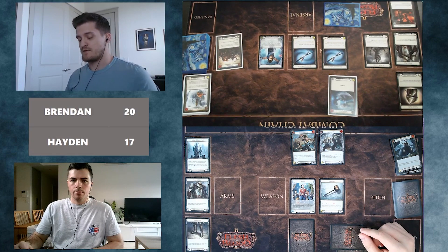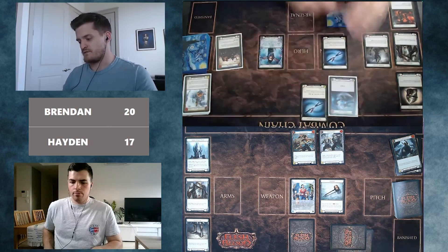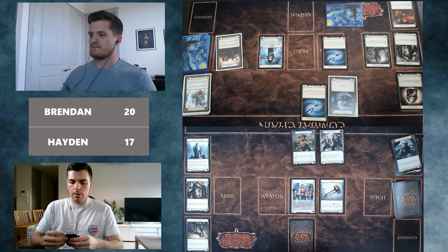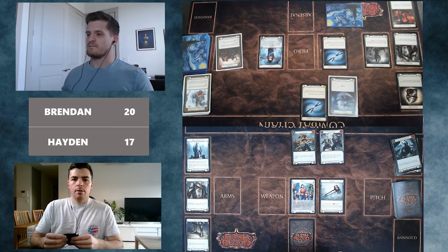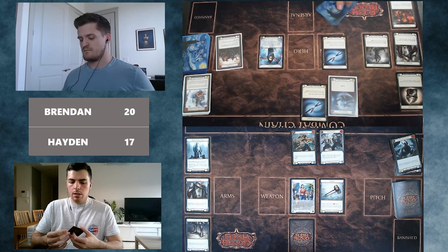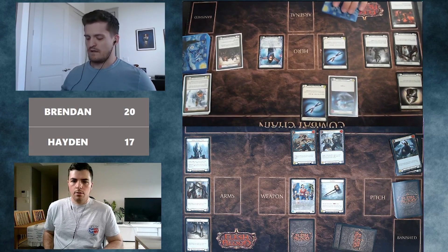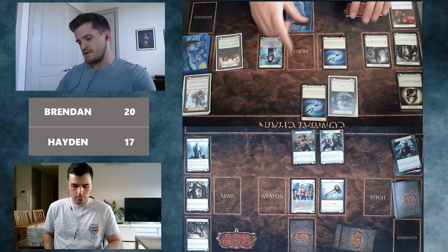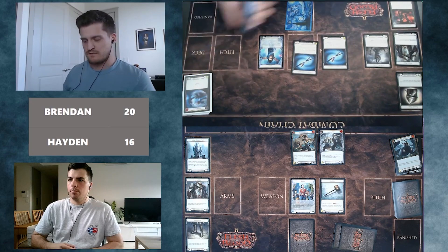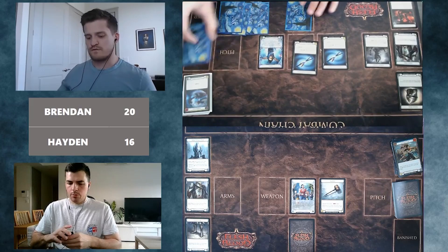With the two-card block, Brendan is still happy to arsenal the card and comes in with a Kadachi for one using his last resource. Hayden considers throwing a card to defend but would rather take the one damage than lose a blue that blocks and pitches for three — especially since it costs three, turning on Anathos. He goes to 16, and Brendan notes they're still threatening red Wounded Blow or red Cluster Fist from the arsenal side.